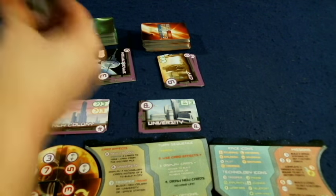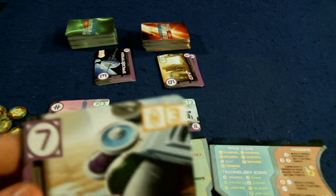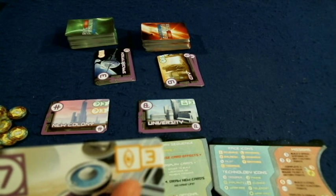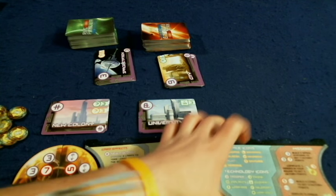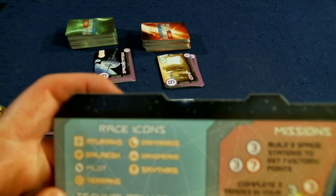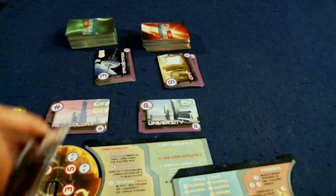Next, we have resorts. Resorts give you seven victory points, but they only require three cards — specifically three of a special type of race card that doesn't come up too often. Looking at the race icon reference, that race is the Arthurians. So that one gives you victory points.